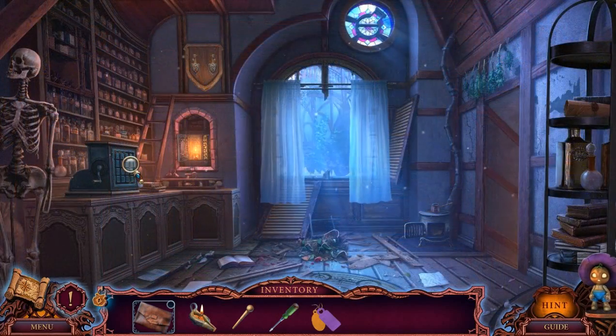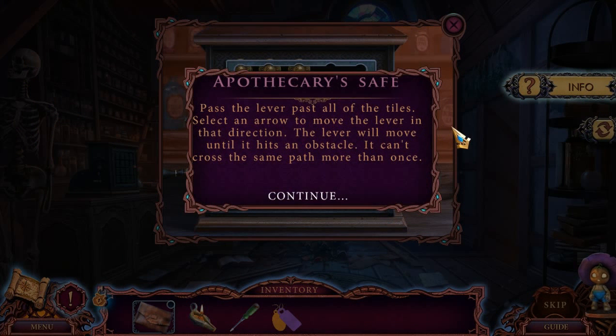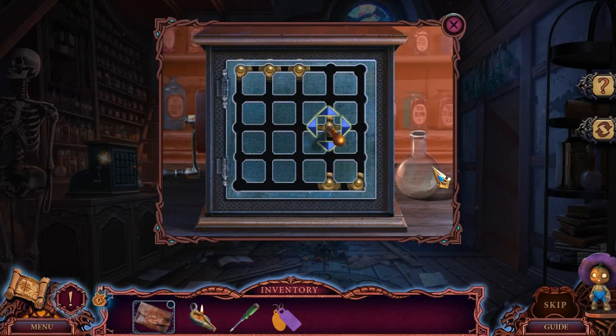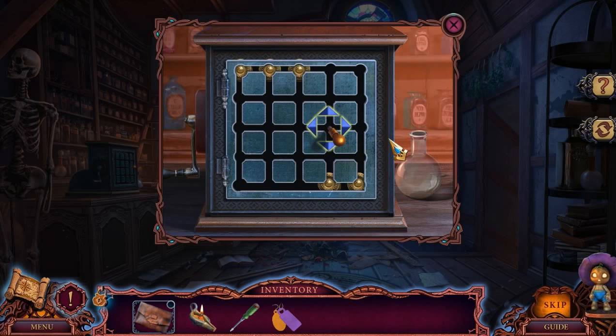I have a register handle though. Apothecary is safe. Pass the lever past all of the tiles. Select an arrow to move the lever in that direction. The lever will only move until it hits an obstacle. It can't cross the same path more than once. No, no, we're screwed already. Nope, we're perdef Ark. Let me turn this off. Yes.